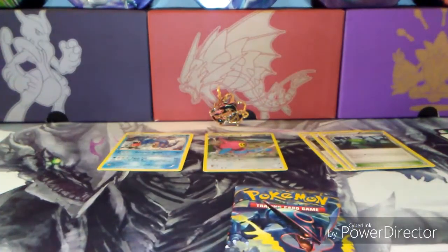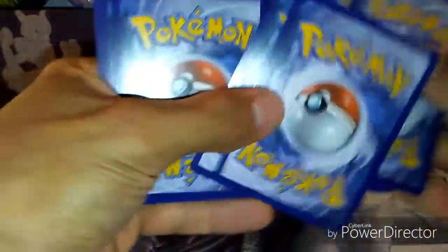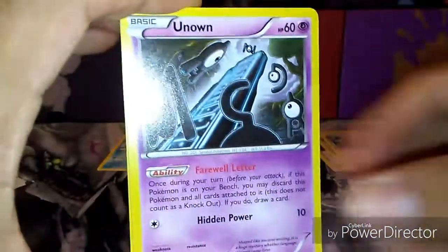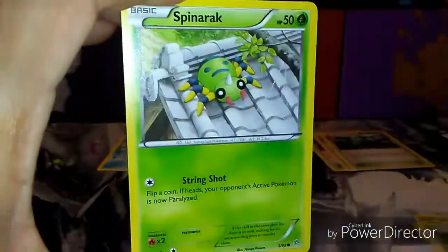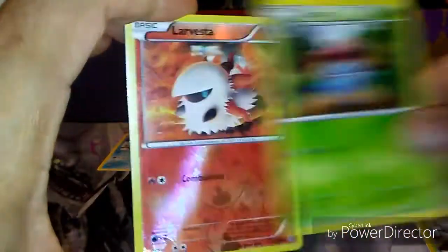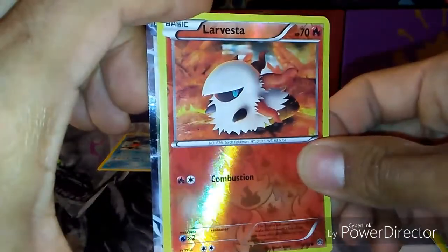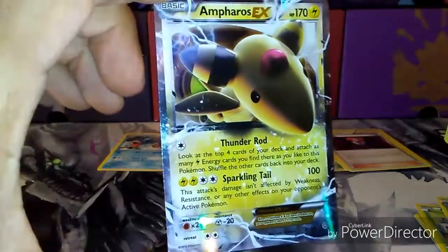Last pack of Destiny — Shiny Mega Rayquaza on the cover. Here we go guys. Veldrum, Unown, Porygon, Spinarak, Meowth, Lysandre Trainer, Vaporeon — so cool, we get two Eeveelutions — Gloom, a Reverse Larvesta, and the last card in this Mega Shiny Rayquaza pin blister is an Ampharos EX.